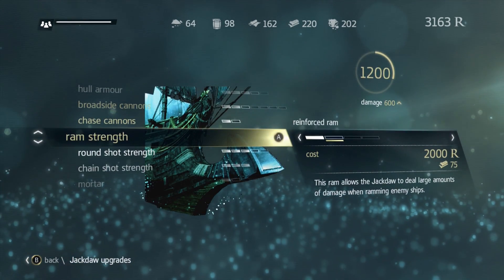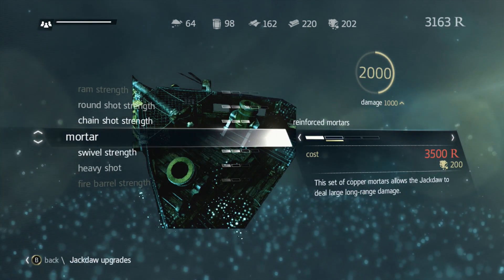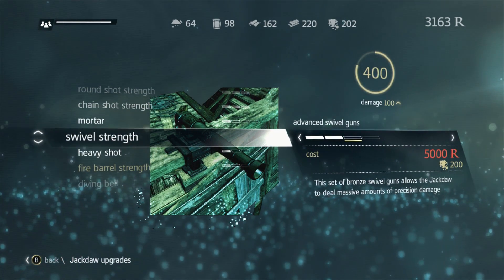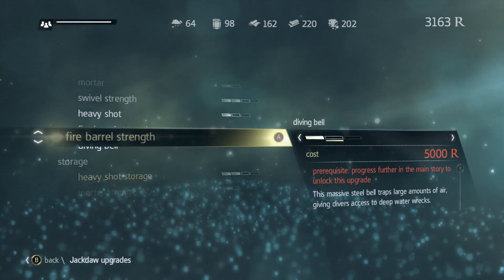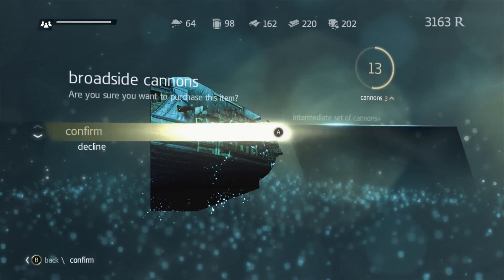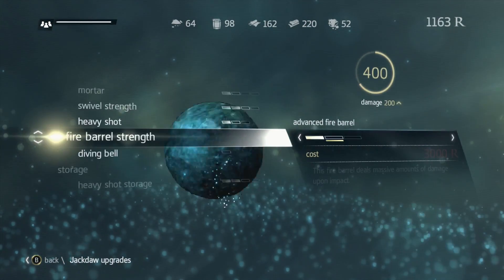It's just not that much damage — two times nothing is nothing. Could get a better ram, I'd rather have better cannons. Upgrading the mortar — I don't know how to use the mortar. Where are the buttons for the mortar? I should figure that out, maybe even off camera sometime. I'll try and experiment a little bit in the next fight that I have. All right, it's totally broadside cannons.